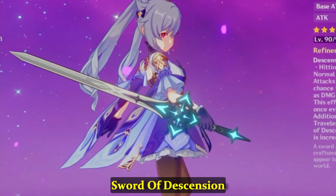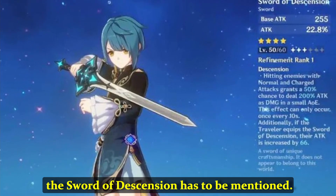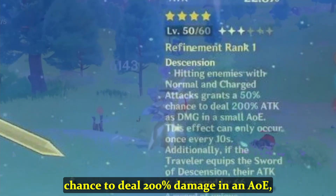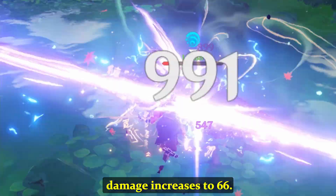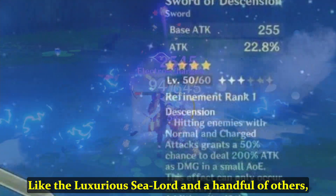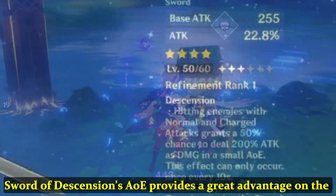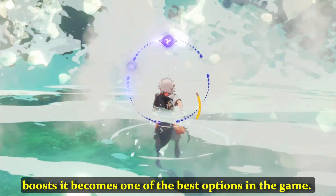At number 2, we have the Sword of Descension. When specifying the best weapons in Genshin, the Sword of Descension has to be mentioned. The normal and charged attacks have a 50% chance to deal 200% damage in an AoE, and if the Traveler equips it, their damage increases to 66. Like the Luxurious Sea Lord and a handful of others, the Sword of Descension's AoE provides a great advantage on the field, and combined with its character-specific damage boost, it becomes one of the best options in the game.